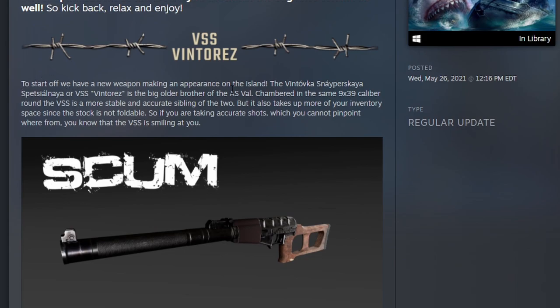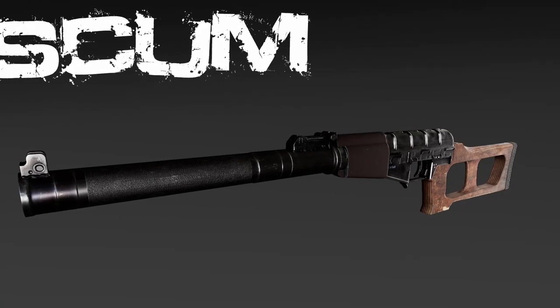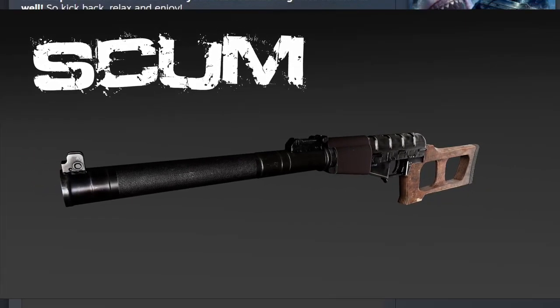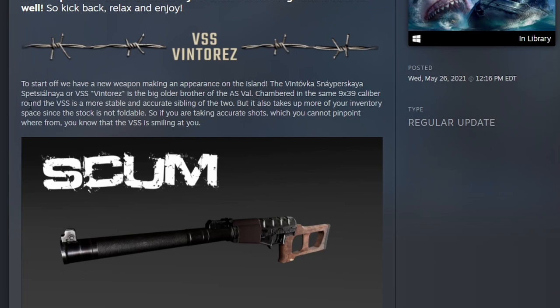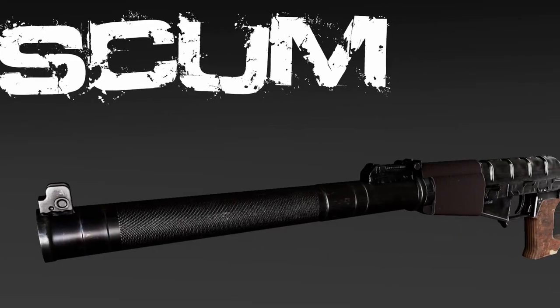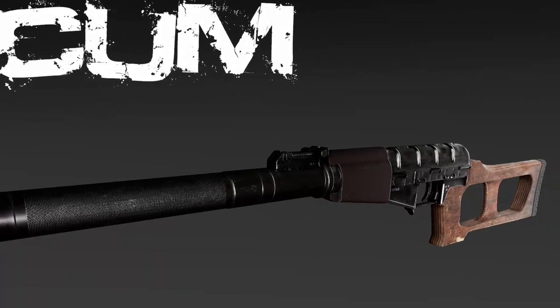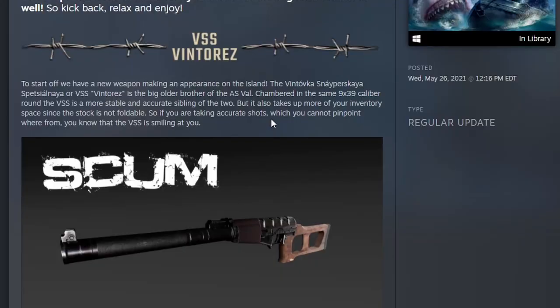To start off we have a new weapon making an appearance — no idea how to say that one. The VSS is the older brother of the AS Val. Chambered in the same 9x39 caliber round, the VSS is the more stable and accurate sibling of the two, but it also takes up more of your inventory space since the stock is not foldable. So if you're taking accurate shots that can't be pinpointed, the VSS is smiling on you.